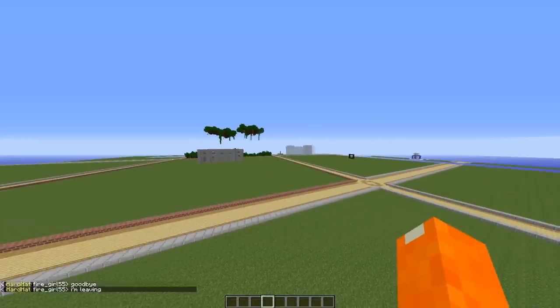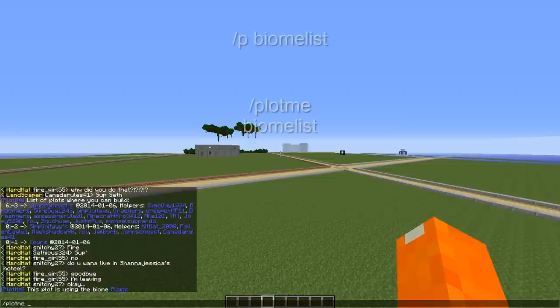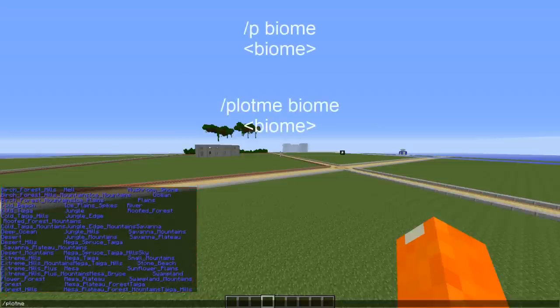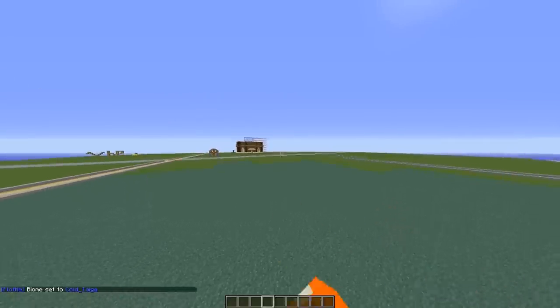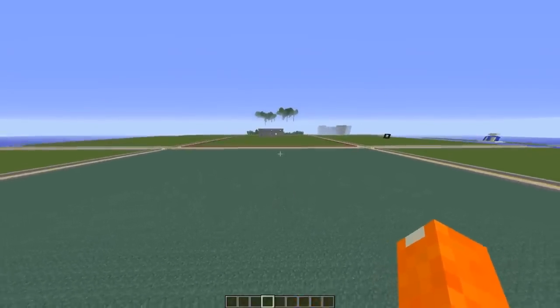Now let's talk about PlotMe Biome for changing your biome. We already talked about Slash PlotMe Biome to see what it is. If you want to change it, first do Slash PlotMe Biome List, which lists all the biomes you can use. Then if you want to change it, do Slash P Biome and then the name of the biome — so let's go to cold_taiga. I set the biome to cold taiga, and you can see the grass turning to the cold biome.